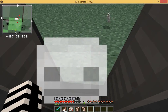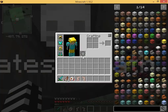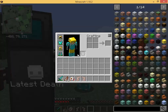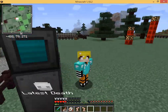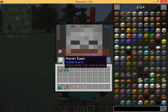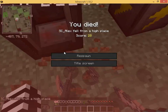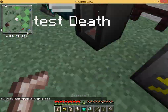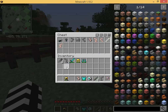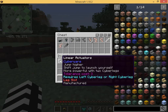I've honestly never seen that before. With the cyber arm it showed how rejection works — it will try and kick the cyberware out of your body. That is cool. You kind of have to be careful. I actually made a parkour course around this. It says jump more powerful with two cyber legs, but I also want to be able to show you the eyes.